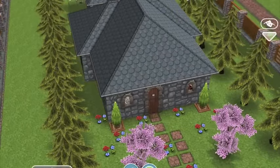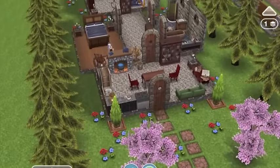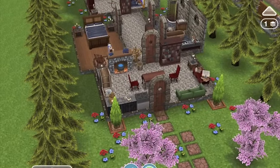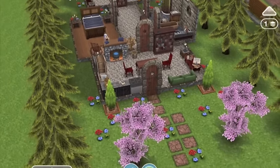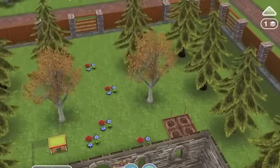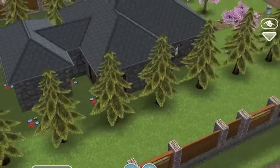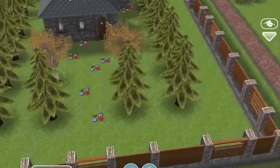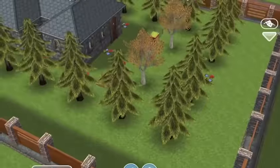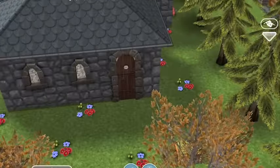I thought I'd make this video so you guys can see the house, and if you wanted to do a little wizard cottage, it's so cute and I had so much fun designing it. Basically, with the trees, I wanted it to feel like it's in the middle of the forest. That's why I've done all the trees around, so it looks like — with the roof on — it's sort of hidden in a little Disney-like forest.